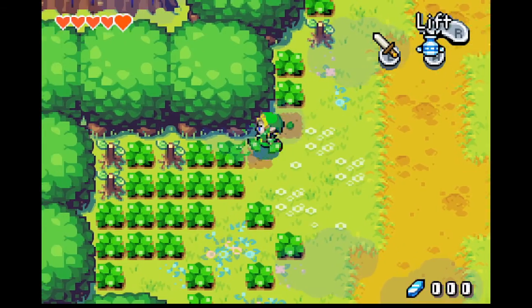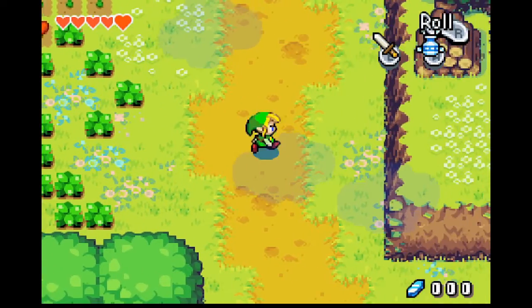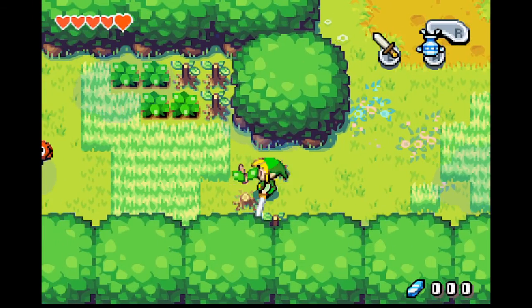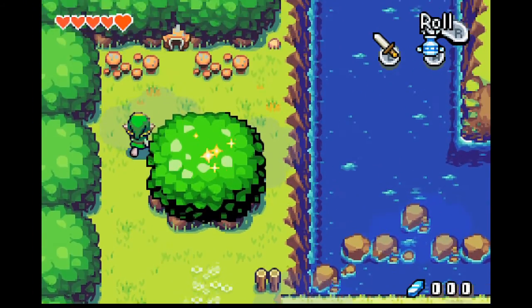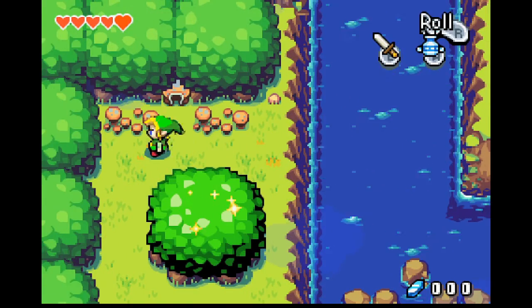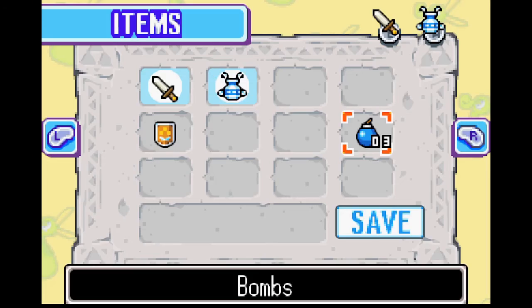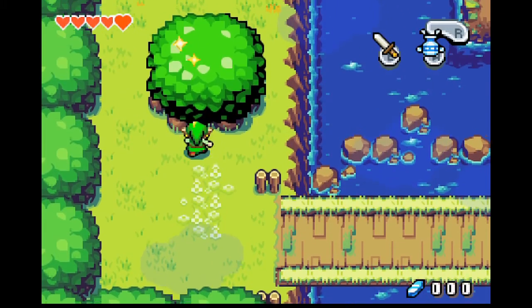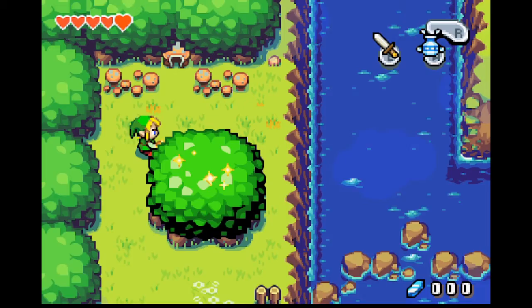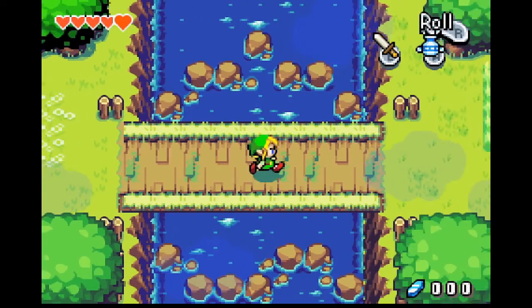Let's kill these guys. This looks suspicious too. Nothing suspicious here, it seems. Maybe we can bomb that thing — let's give it a try. We also gained from Swordmaster the spin attack, which we can now perform. Now we can't do anything here, but that's okay.